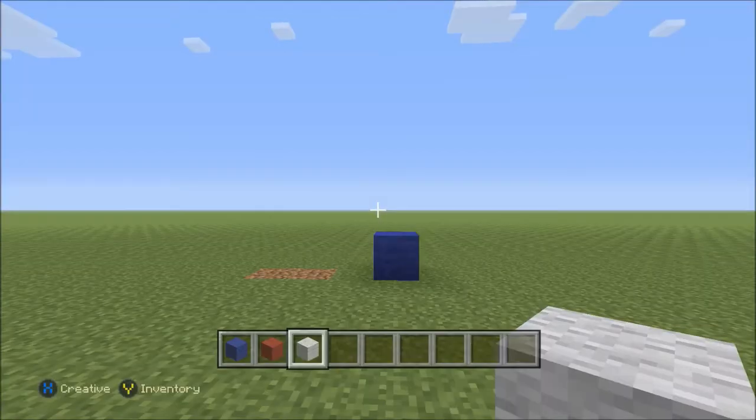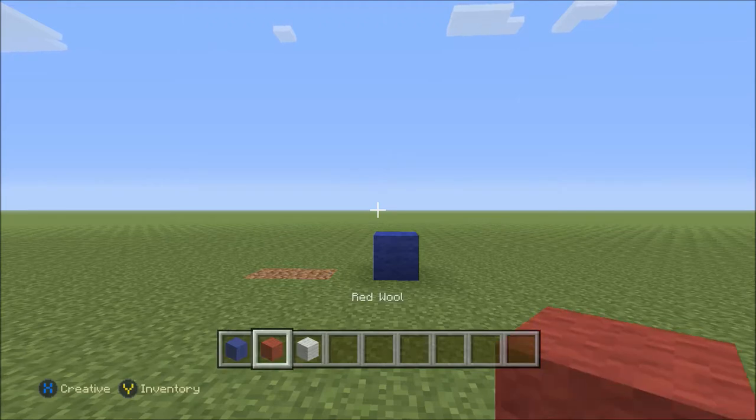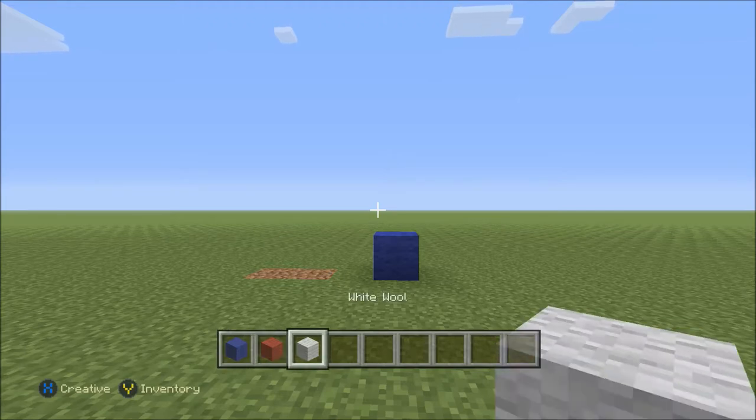So for this build, we're going to need three different types of wool. The first is blue, then red, and finally white.